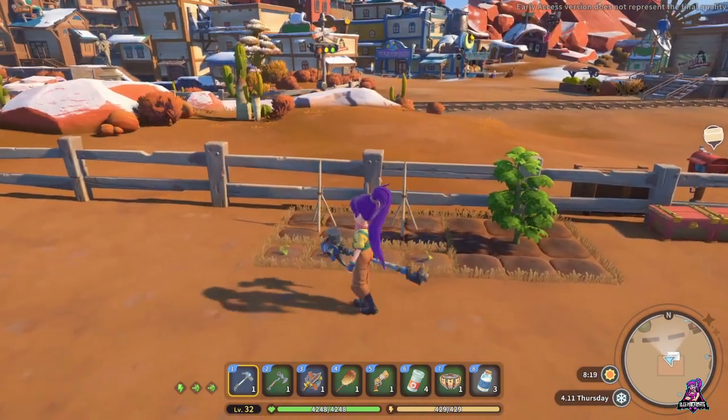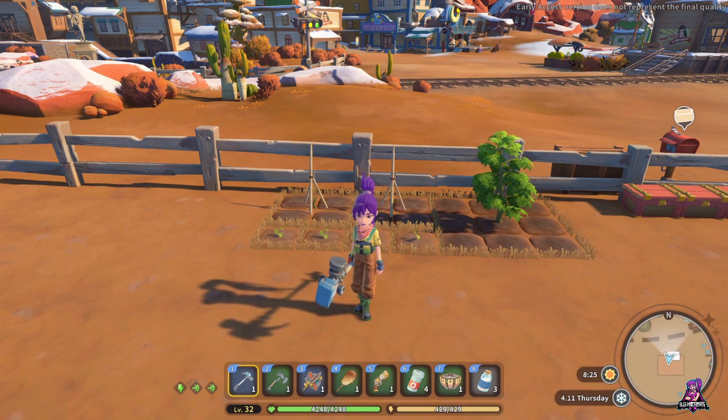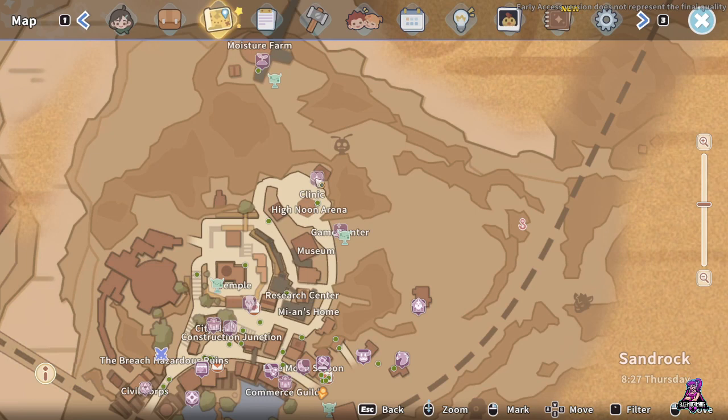So where do we begin? Let's start off with how you unlock farming. Simply put, you can't miss it — it's part of the main storyline. You'll have a mission to meet Zeke up at the moisture farm, and you'll have to help him repair it. In the process of doing so, you will unlock the basic farming kit, and that'll get you the basics of farming.